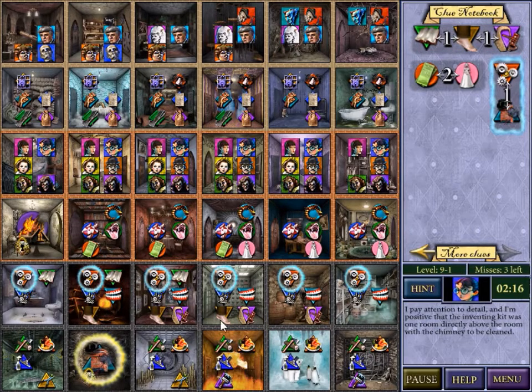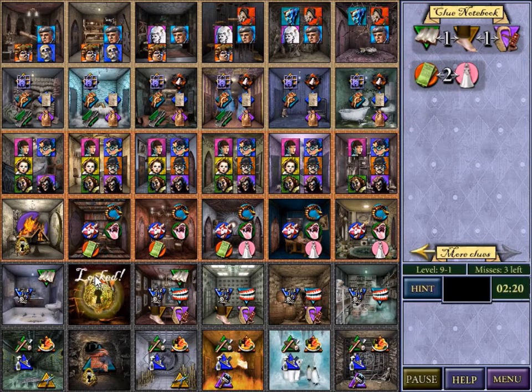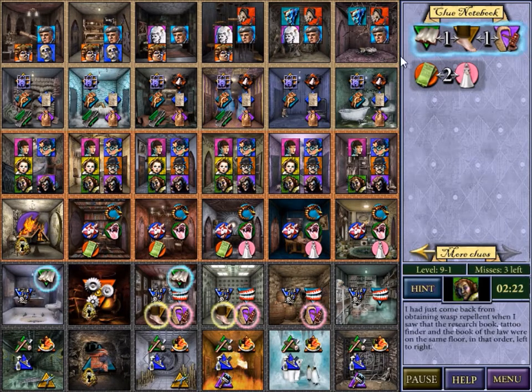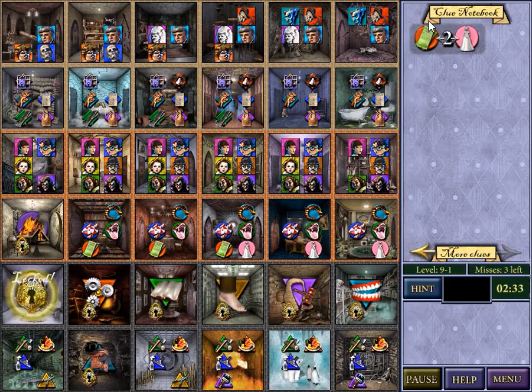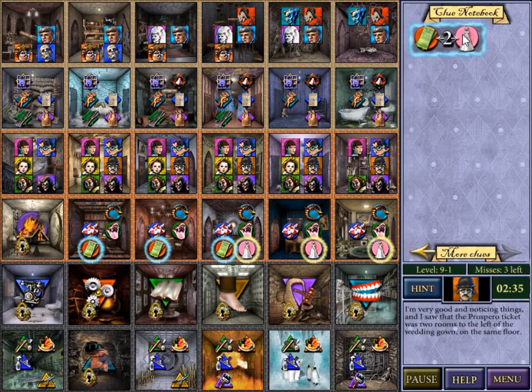Now this helps out. We know the invention is directly above that, and so the invention's here. Well, that kind of helps us out. With book, tattoo, and then law — because that cuts out this square entirely. So it's got to be book, tattoo, and then law like that. These teeth go here, and we've got that row completely finished. Yes.